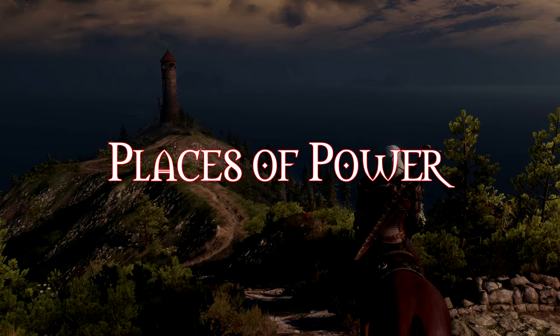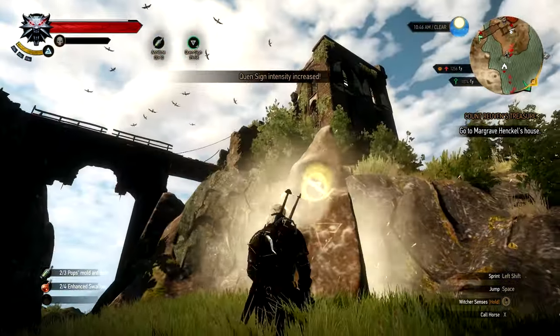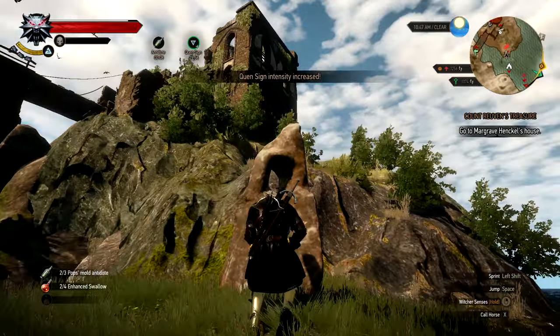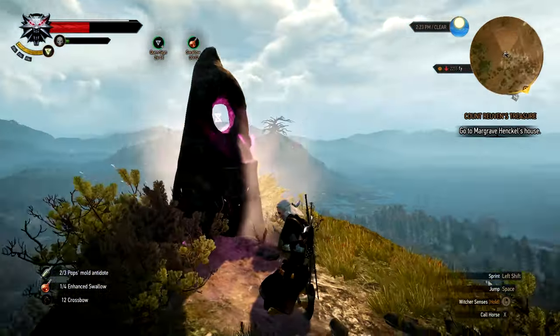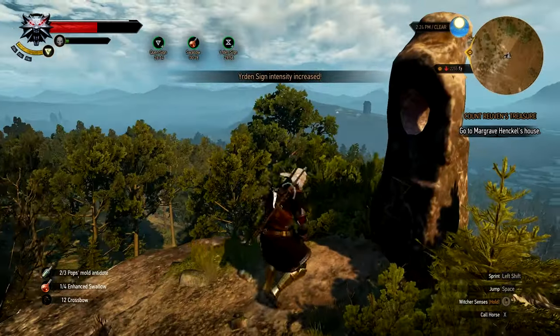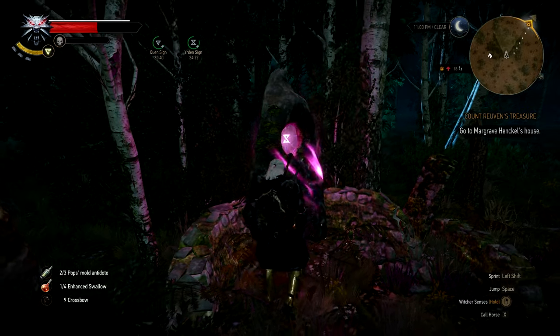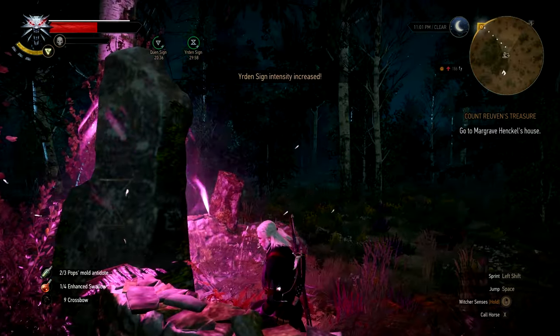Number 4: Places of Power. Places of Power give Geralt an extra ability point to spend in his talent tree as well as giving him a 30-minute boost to one of his signs. Whenever you are in some ancient ruins or somewhere where some epic stuff went down, it's worth exploring around. I've found them primarily in ancient ruins, old witcher schools, on hilltops, and in cemeteries. You could be much more powerful by being more prudent when exploring places.